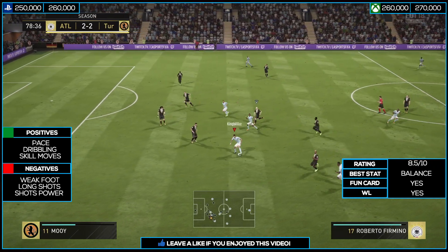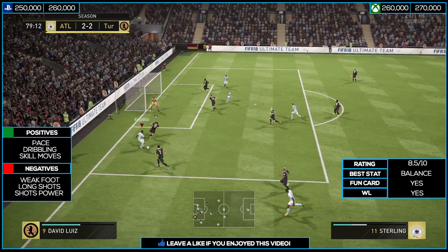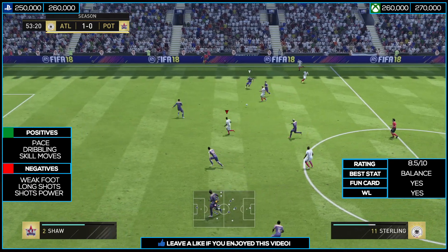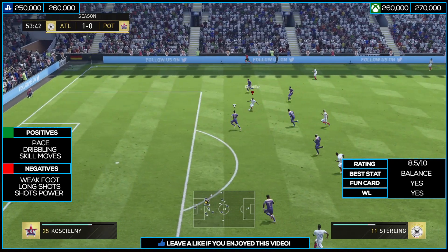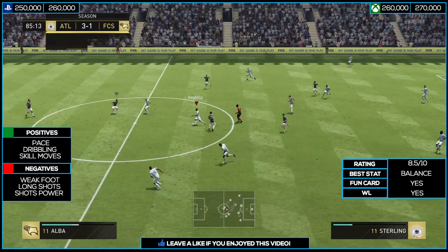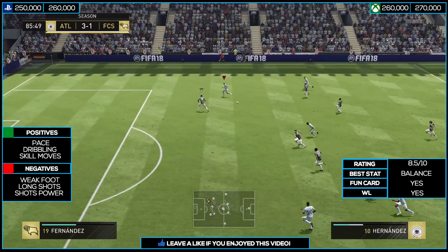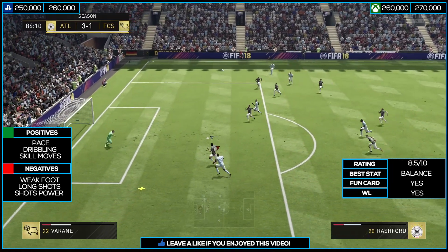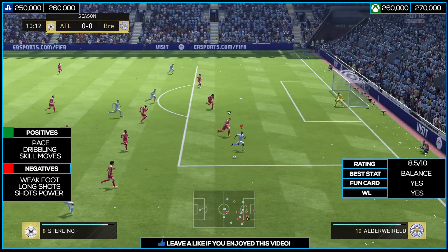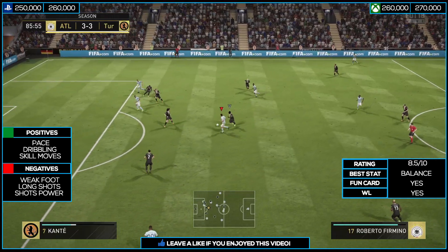His positives are really great pace, dribbling, and passing. Composure is a bit low at only 76, so don't expect him to be composed when opponents are around him. His weaknesses include shooting — even though finishing is 84, it's still not the best. Aggression on paper is only 40, which I think is lower than real life. Shot power is only 78, so he doesn't hit the ball particularly hard. These are notable downsides, but it's still a really good card overall.